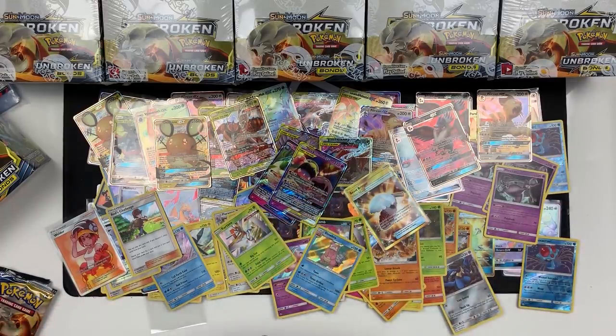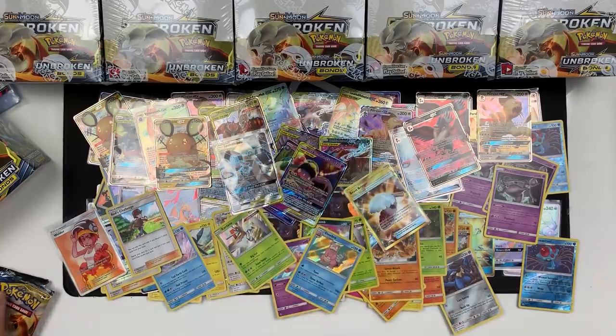We've got woohoo — Lucario and Melmetal Full Art Tag Team GX, Melmetal should I say. Again the artwork on that is stunning. Quite a few of those now, building up a little collection. We have three packs left — box number 10.